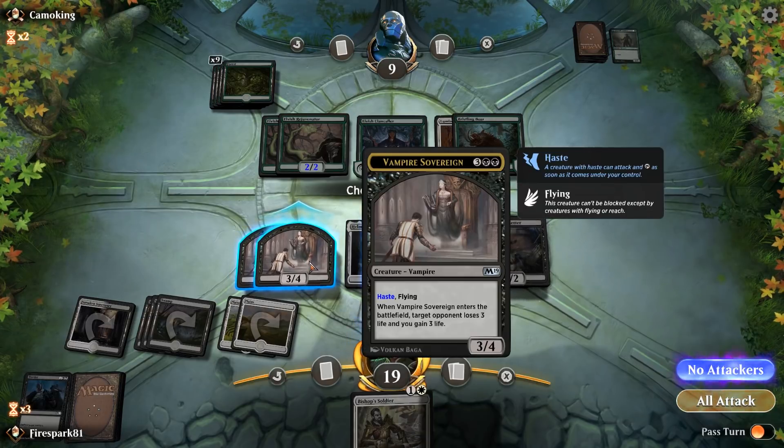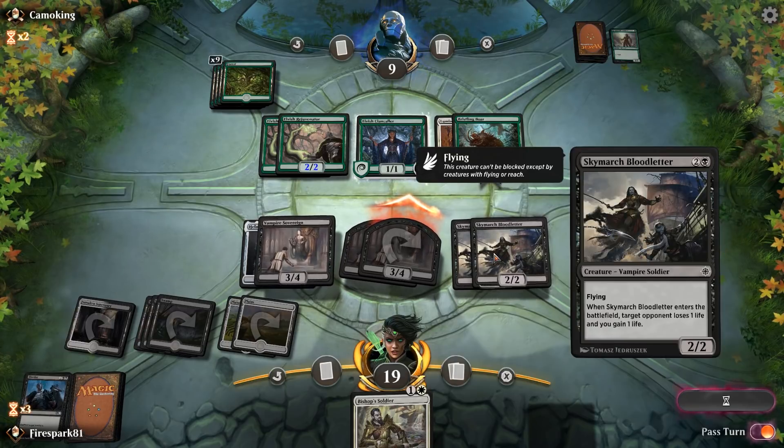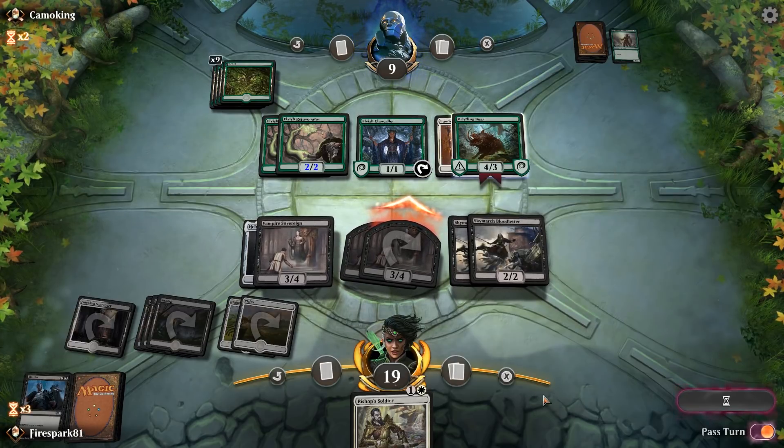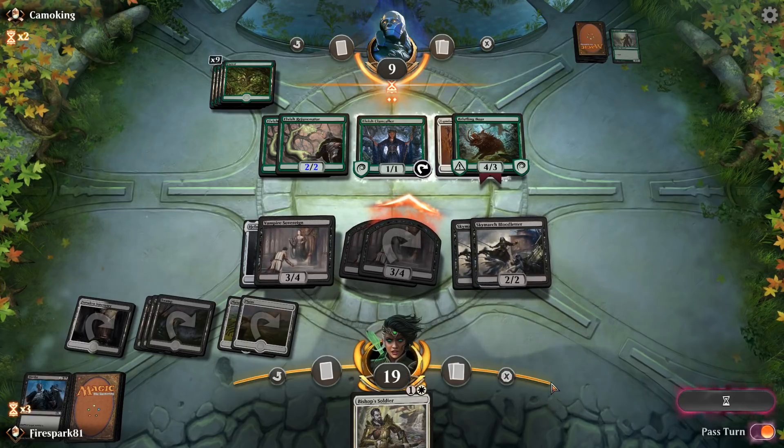We hit him for another three — nothing he can do about it. Now at 19 life, I'm going to attack. I have two blockers if I need them. I hit him for six and he can't block, so he may just concede. I know he has no answers in this deck for this.